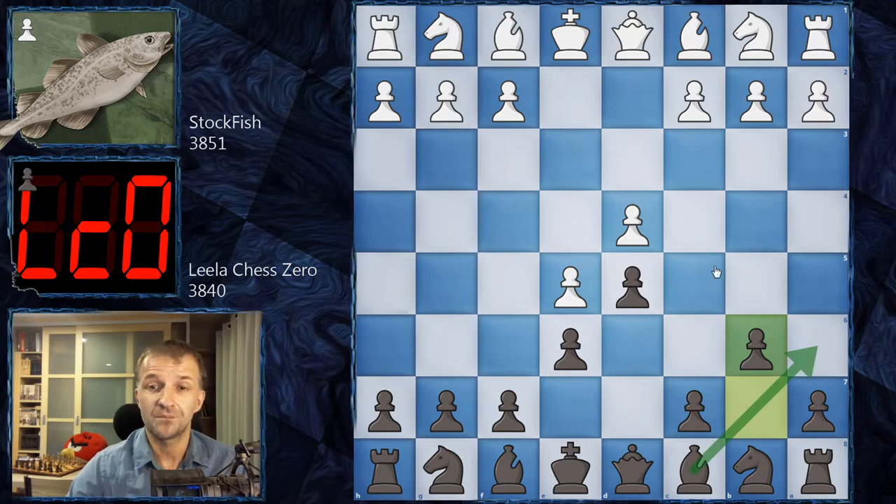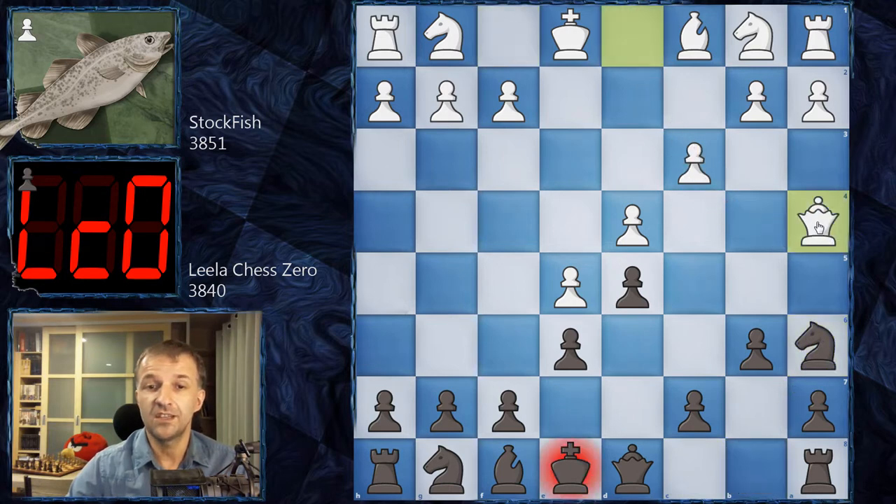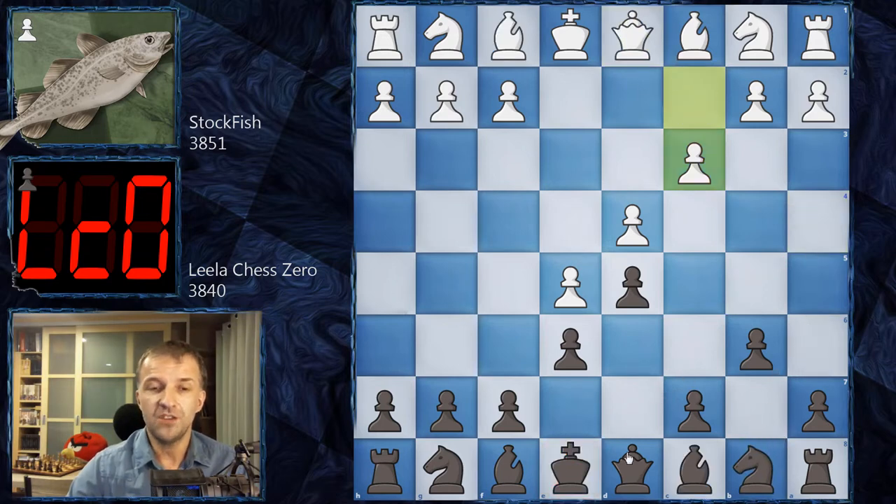The idea of b6 is to exchange those bishops early — that would be the dream scenario. Now we're out of the book. Stockfish plays c3, which is the main move. The reason: Ba6 is now not possible because after exchanging, the queen can do a little tactic attacking the king and the knight — it would be a terrible blunder. What's usually played here is Qd7 to prevent that.